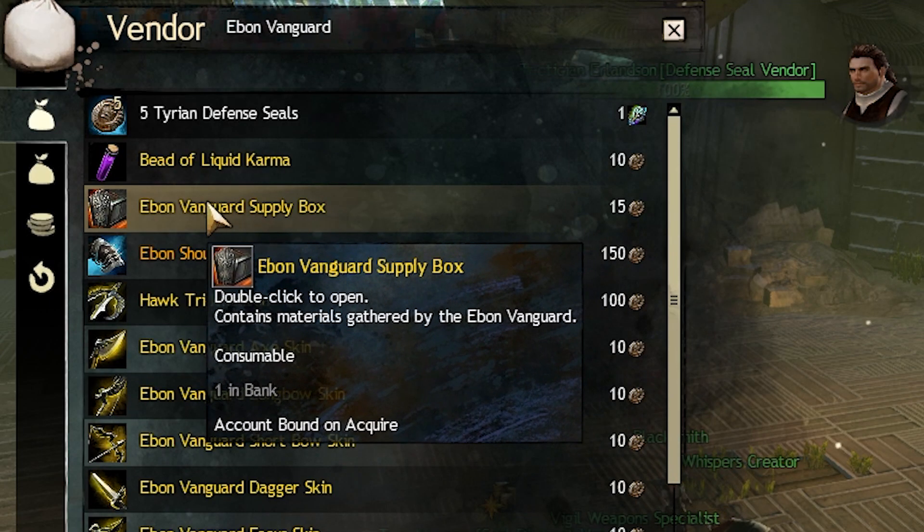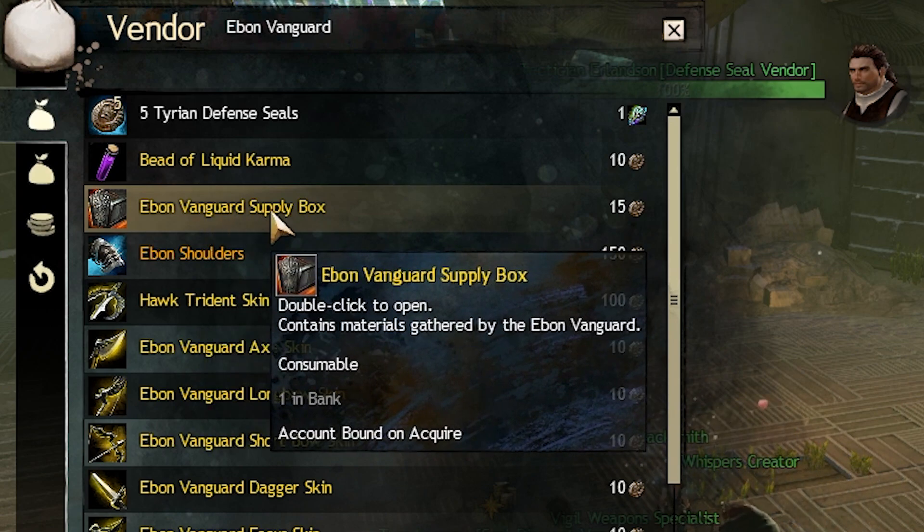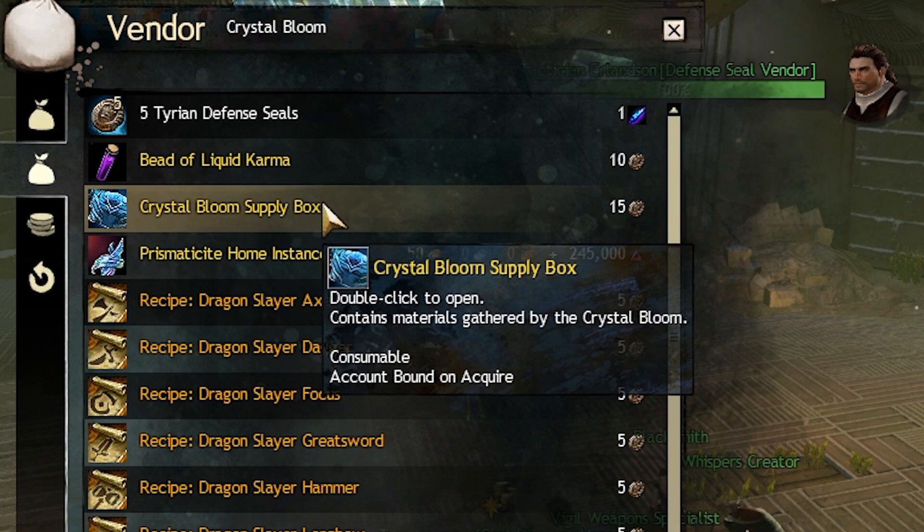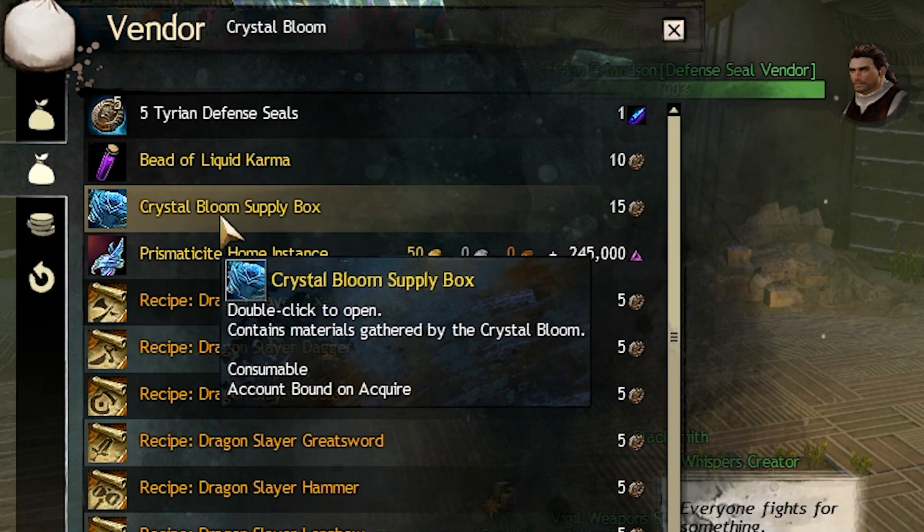As of the time of recording this video, the Ebon Vanguard supply boxes are more profitable than the Crystal Bloom ones. However, that may change in the future as prices change.